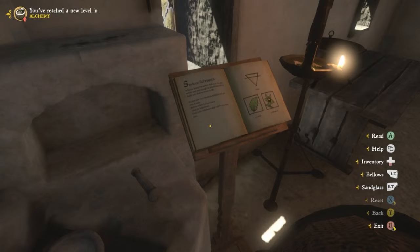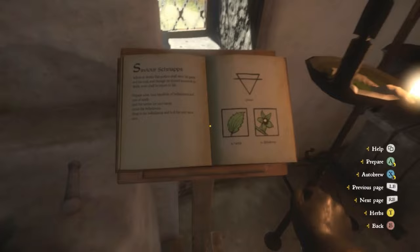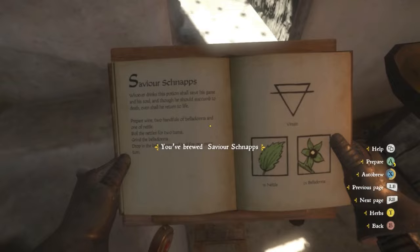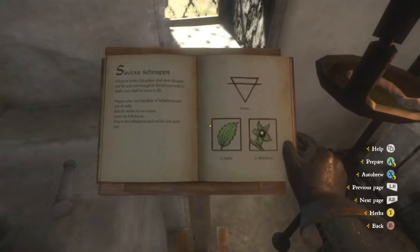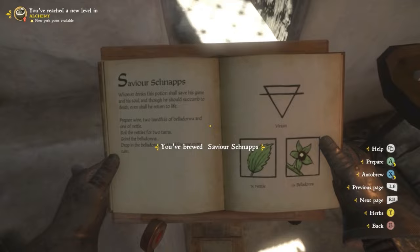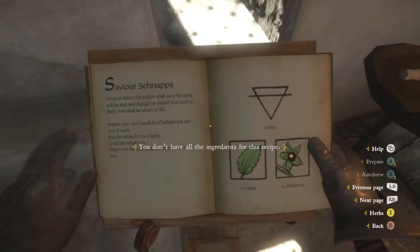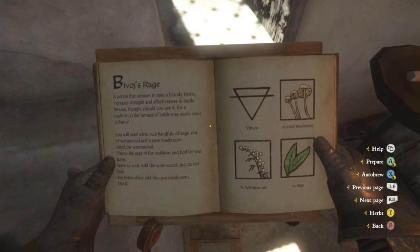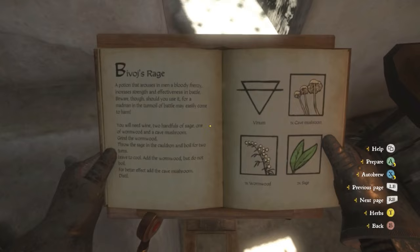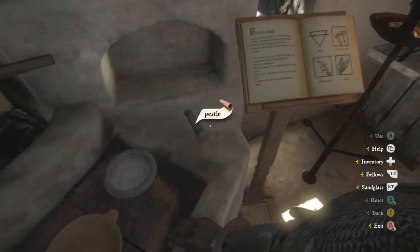As demonstrated here, you can auto-brew once, then immediately auto-brew again, and each time you're getting three Saviour Schnapps. You can do this with any potion you have a recipe for — whether it's Saviour Schnapps, poison, a lullaby potion, or a combat-buffing potion. Brewing twice gives you six potions in just a fraction of a second. There are a lot of potions that buff extremely well, giving you plus five to different combat attributes. For example, a Rage Potion — and you can brew six at a time with just a couple of button presses.